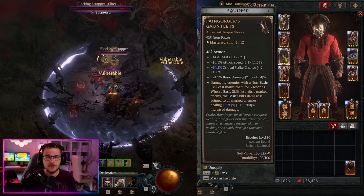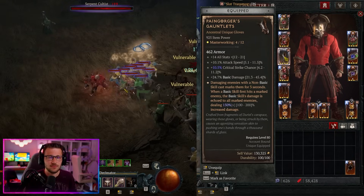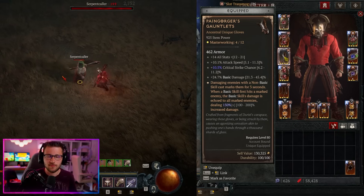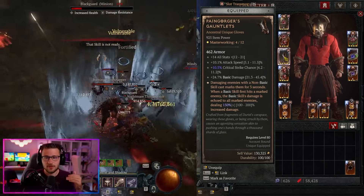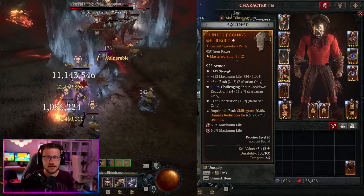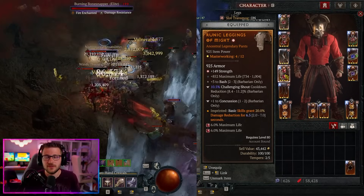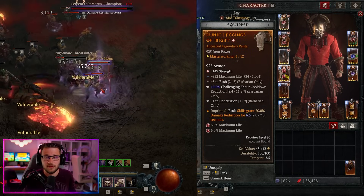For our pants we have Strength, Max Life, and Bash. I only have plus three to Bash here, but ideally you want pants that give plus six or higher to Bash for much higher damage with the Bash skill itself — that's the primary thing to look for. Obviously you want Strength and Max Life alongside that.